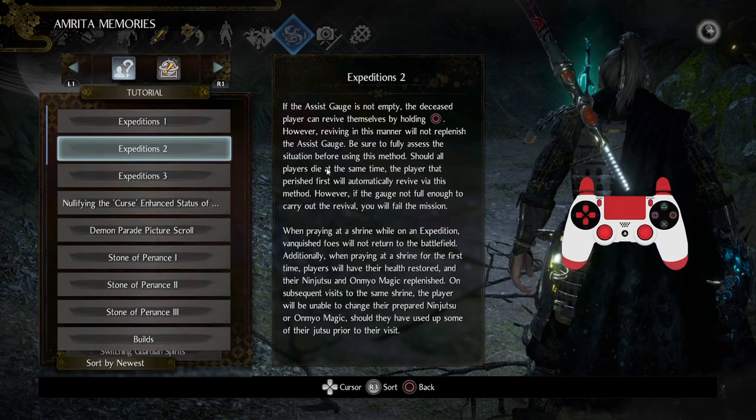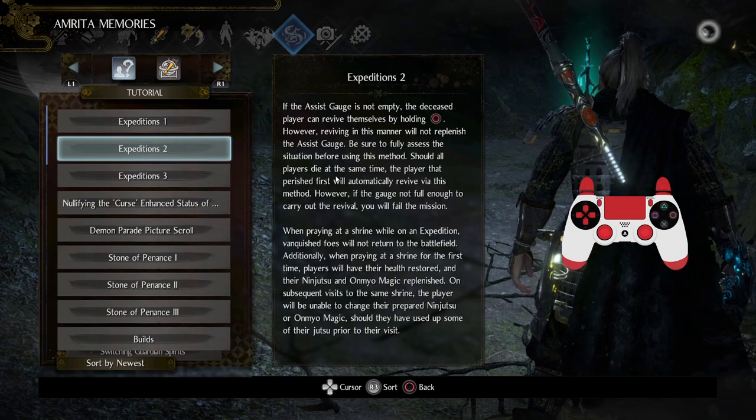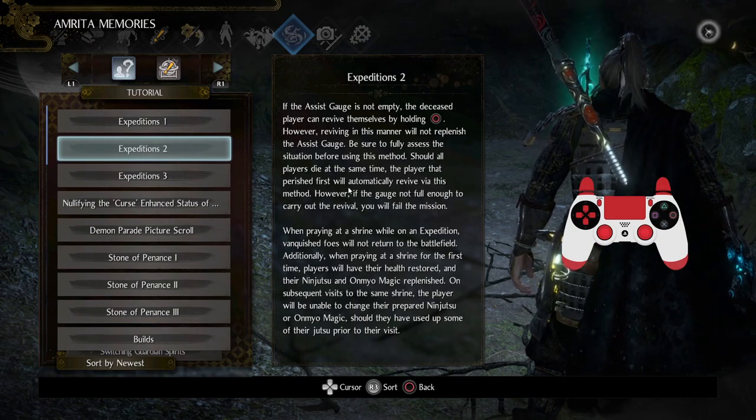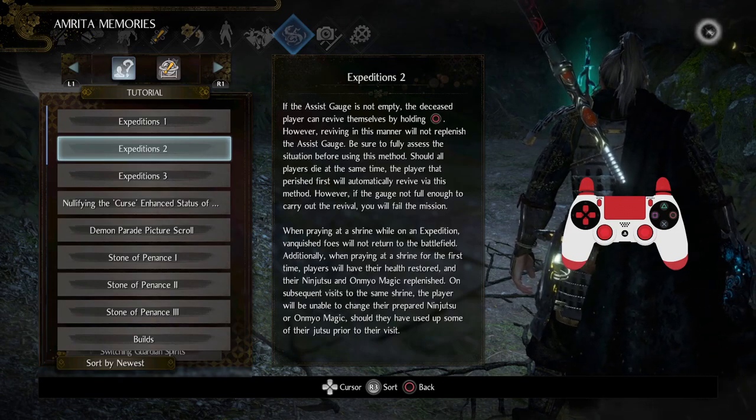If everyone dies at the same time, it's bad, but you won't automatically wipe — provided there's enough gauge for the first person who died to auto-revive via that method. Otherwise, you all fail the mission, which sucks.